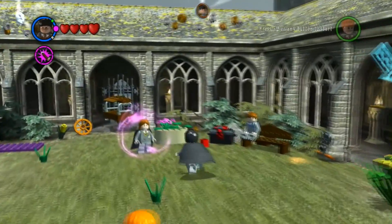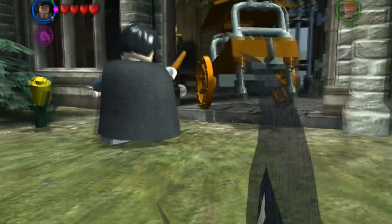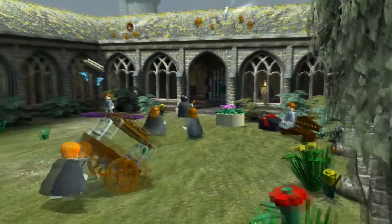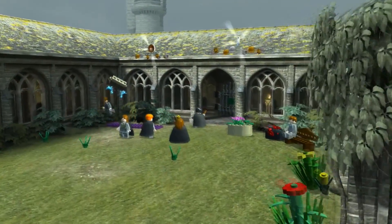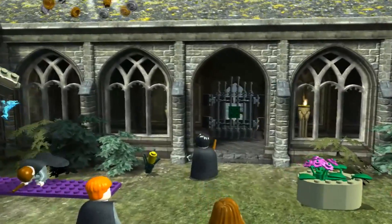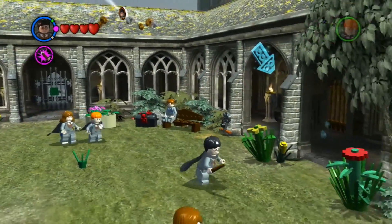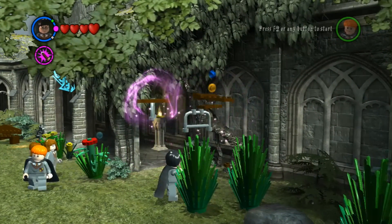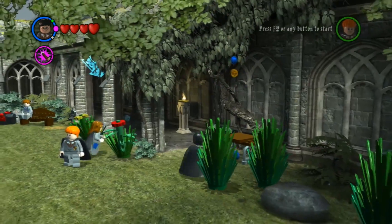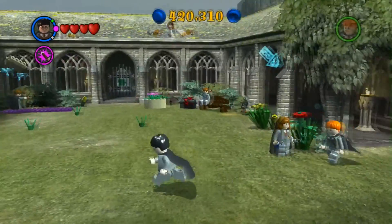Now we just need the little spiny thingy — I don't know what it's called. Oh my gosh, it ran away. It took a student? It took Ron — that's hilarious! And how much do you guys want to bet that thing dropped the third ingredient? Maybe not. This has got to be how we get the next ingredient, though. But it gave me a thing. So that wasn't the next ingredient.